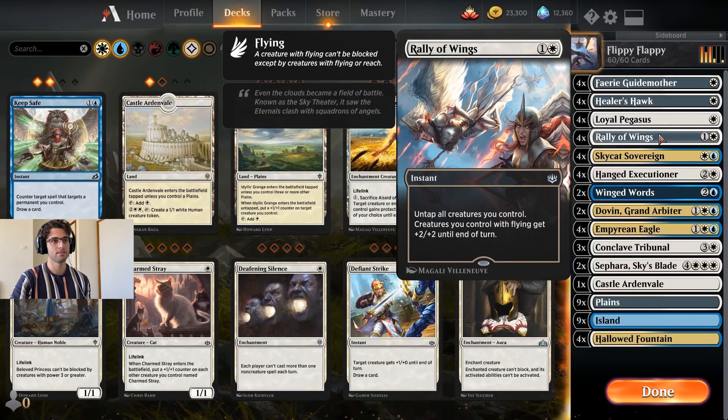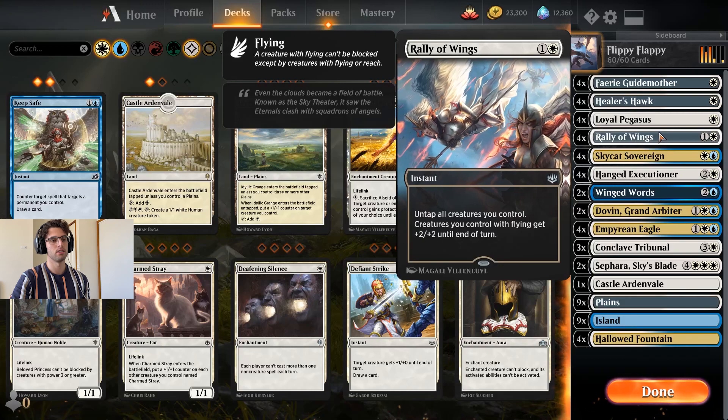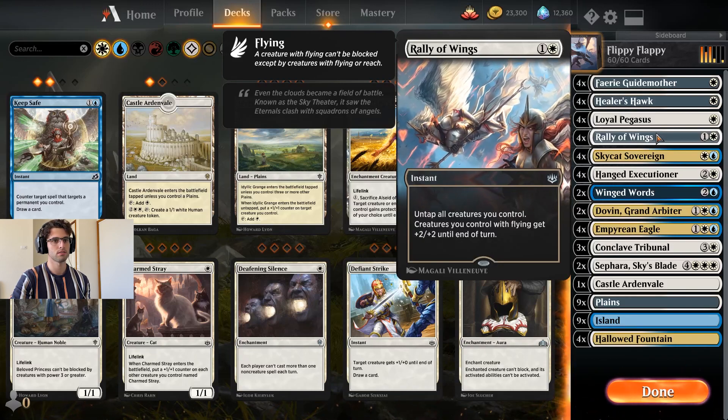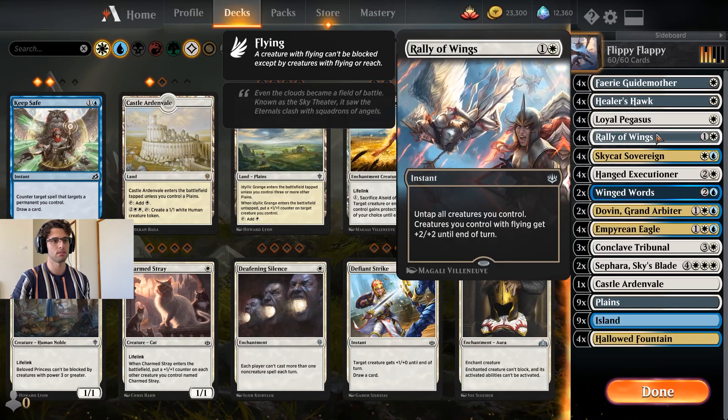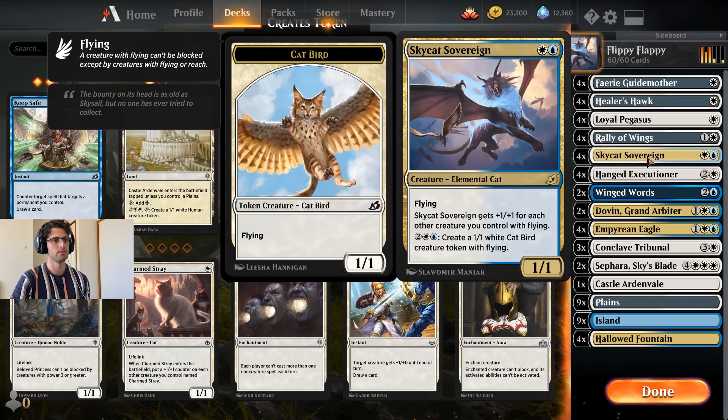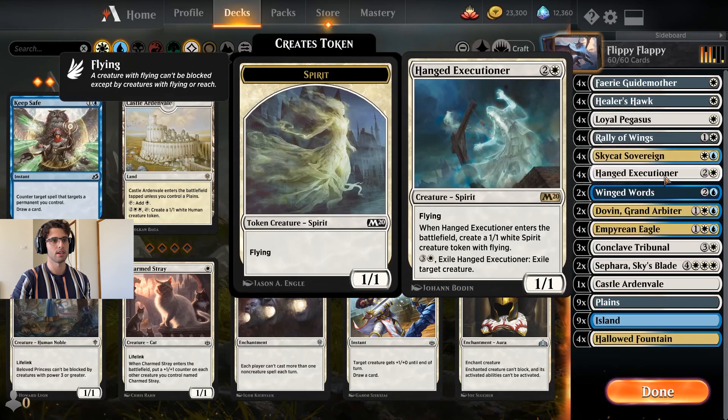Rally of Wings is actually just so strong in this deck — I'm sure you'll see it put in some work. So many applications on attack and defense. And yeah, Skycat Sovereign is the new face of this deck.